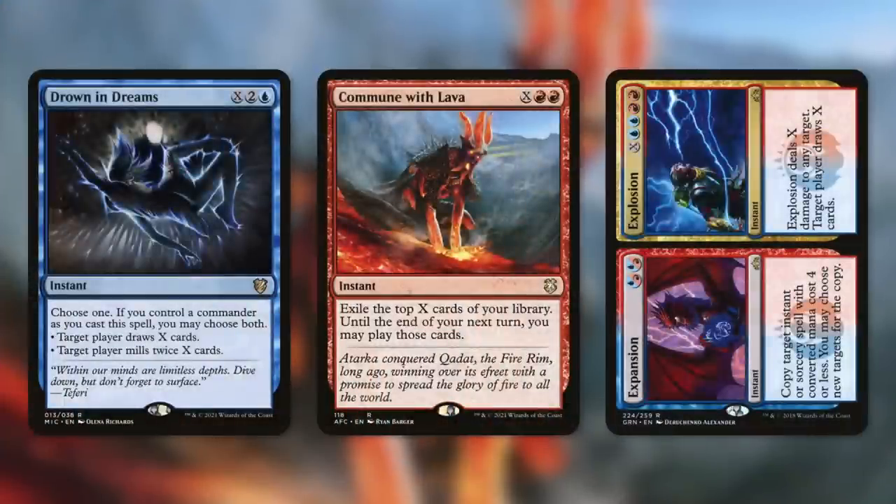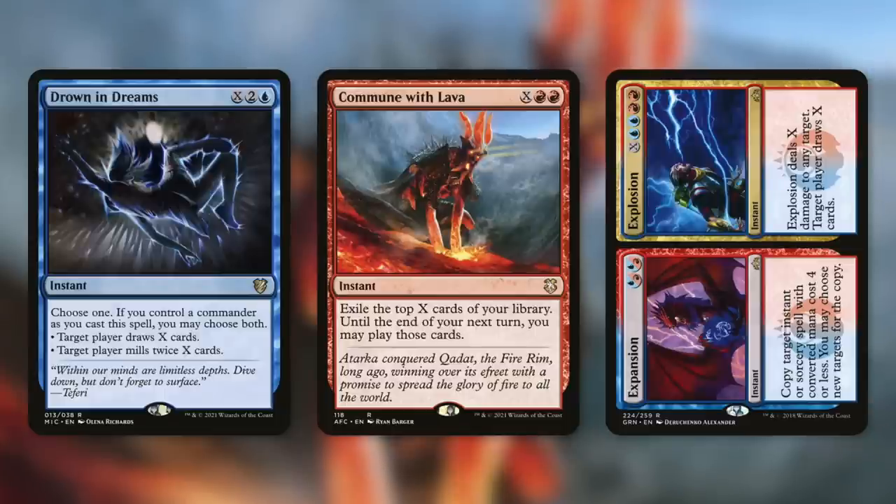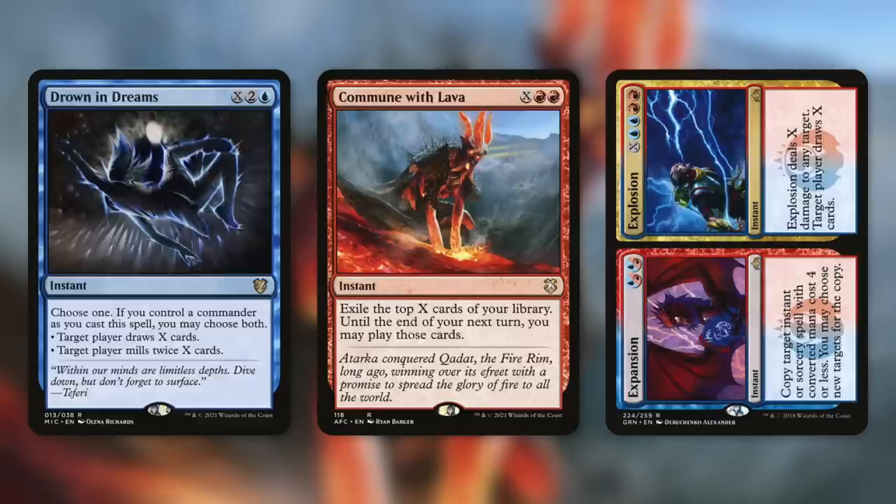Next up, Drown in Dreams, which is a crazy good card in this deck. X, two, and a blue. Choose one — if you control a commander or cast this spell, you may choose both: target player draws X cards and/or target player mills twice X cards. We can easily put a ton of mana into that once we're set up, draw an absurd amount of cards — 40 cards or so is definitely not out of the question — and then mill a player out at the exact same time. So this can be a 'go get every single card I need to win, and also take a player out while I'm at it.' Also, make sure you're considering cards like Commune with Lava — X, red, red: exile the top X cards of your library; until the end of your next turn you may play those cards. This basically stores up a ton of cards we can cast on our next turn, and with all the cost reduction we have, we can actually cast an absurd amount of cards on our turn.